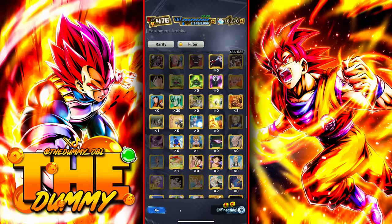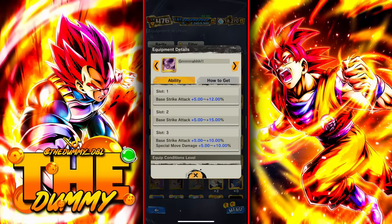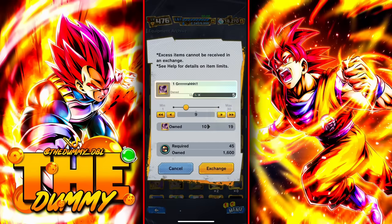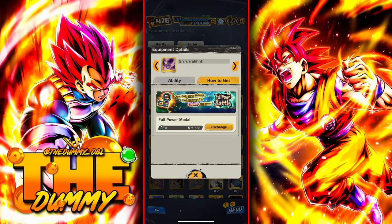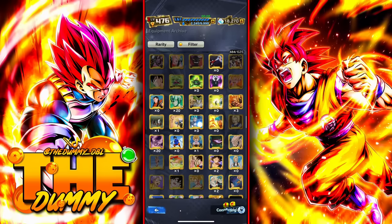Now the big question is: why do you need it to be red? Long story short, having the first slot red means that the first slot is almost perfect. If you want to have an easier time getting godly equipment, you should always get the first slot red.